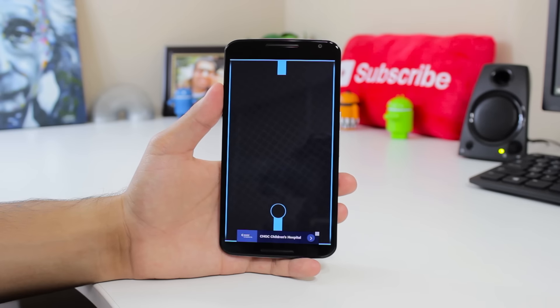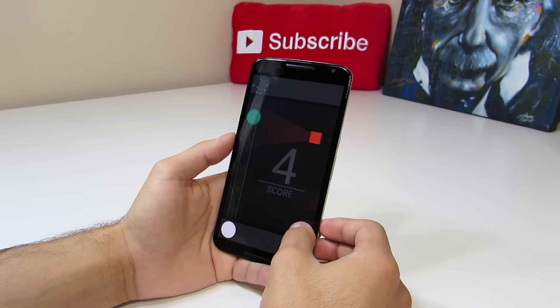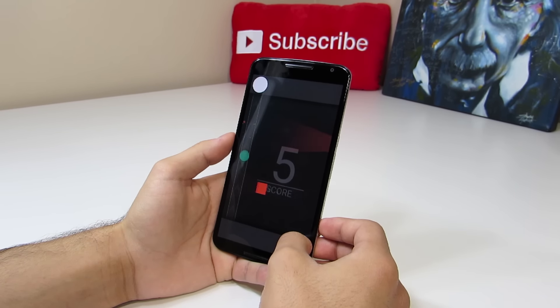This game is sort of like a faster paced Bing Bong, which I took a look at earlier this year. If you'd like to check that game out, or any other games featured in the TGIF playlist, there will be an annotation card that appears at the top right corner of your screen that you can click.